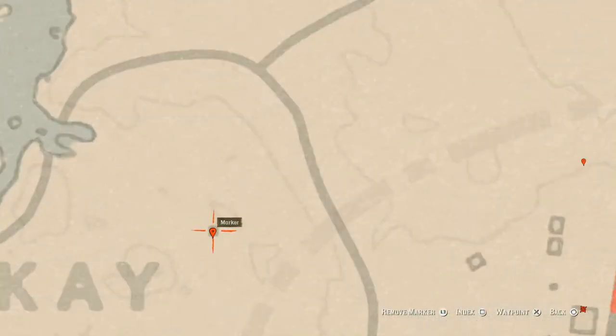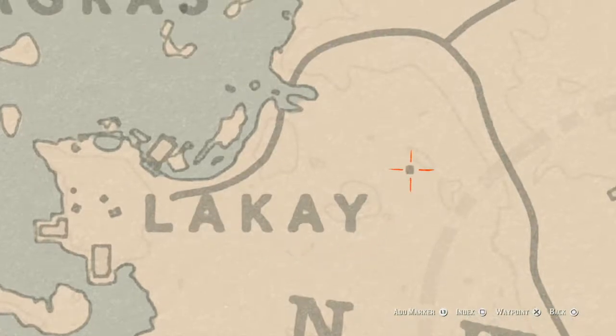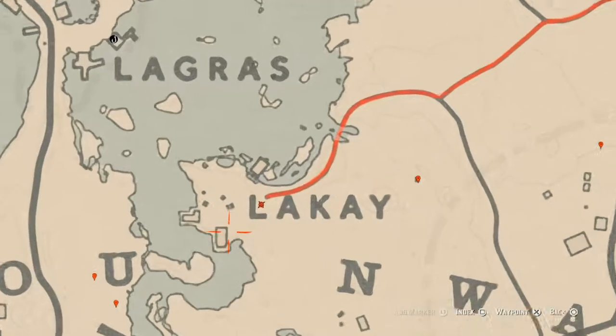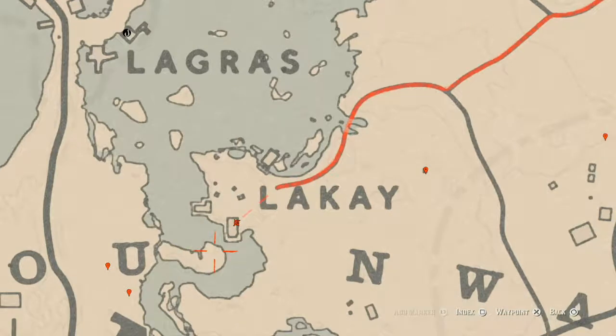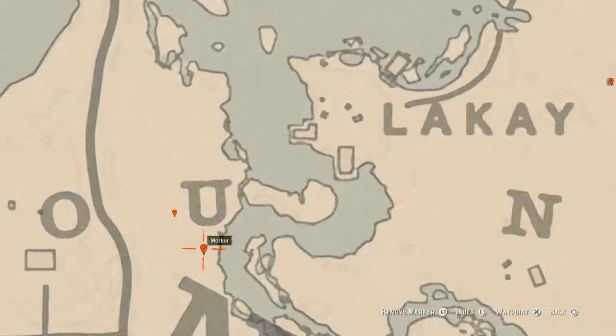To the left a little bit there's a small square on the map — that's a miniature church. It's very small; you can crouch walk into it. At the back of the church you will find an Ainsworth Cross necklace, which is a lost jewelry item. There are also a couple of tarot cards nearby — one outside and one inside a house on the wall — and a cardinal flower here as well.